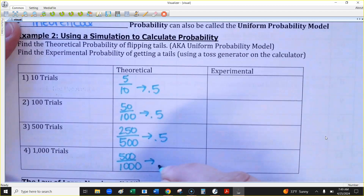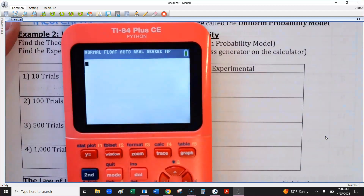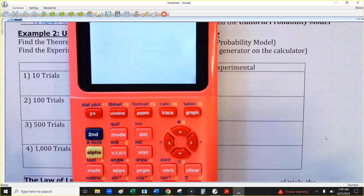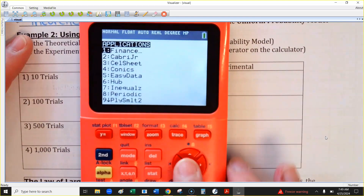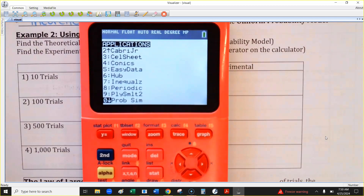We're going to do a simulation using the calculator. Find the button that says Apps next to the Math button. It depends on the type of calculator you have. You're looking for something that might say PRB or PROB — it stands for Probability Simulation. Different calculators will have this in a different spot. Arrow down to that and hit Enter.